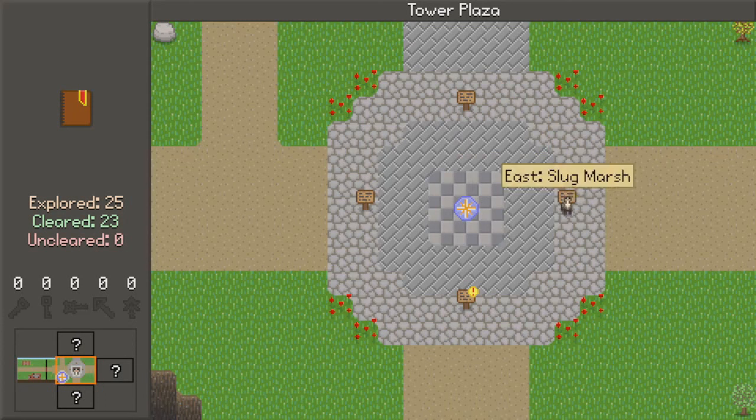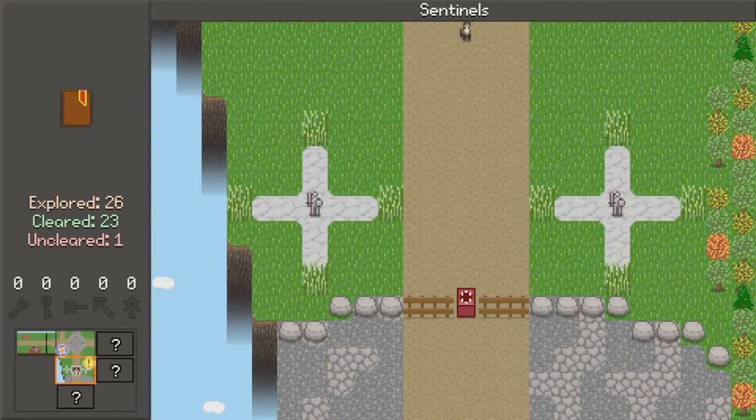What else do we have? East, Slugmarsh — sounds wonderful. South, Statue Volcano. Volcano! I've been streaming Stardew Valley and some of the newer content includes a volcano, so Volcano is what appeals to me right at the moment. So let's head south toward the volcano — but it appears this is the first kind of big junction where we can choose our own adventure.